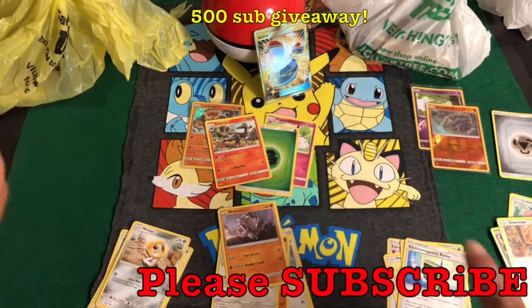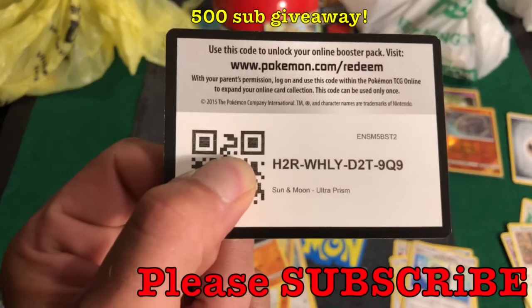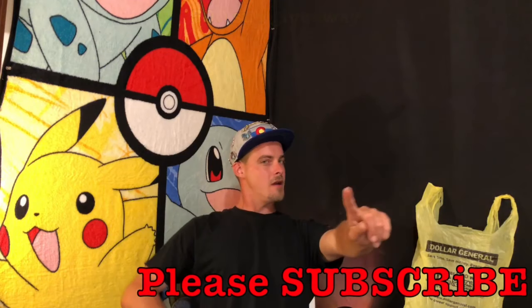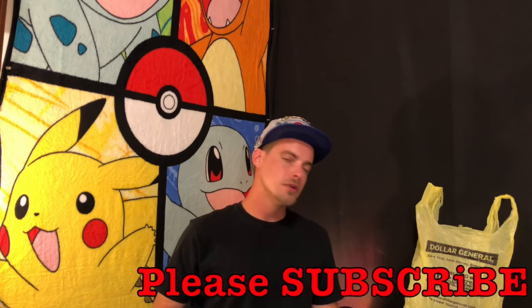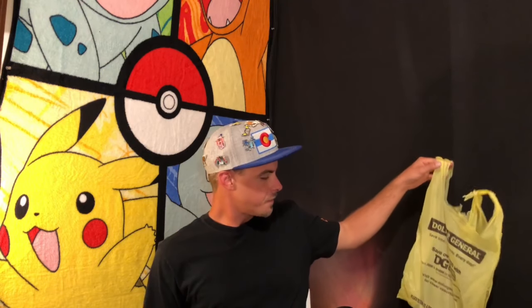Next time they're going head to head — five more packs, stay tuned for that. How about some Ultra Prism? Episode three — Dollar General has better pulls. Well, the very first one we got a hit on Team Up out of the Dollar Tree, so right now it is balanced, but Dollar General takes the cake this time. I really hope you guys enjoyed today's episode. If you did, make sure you leave a like, subscribe to the channel. As always, if you stay positive, positive things will happen.